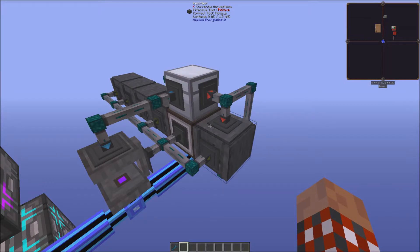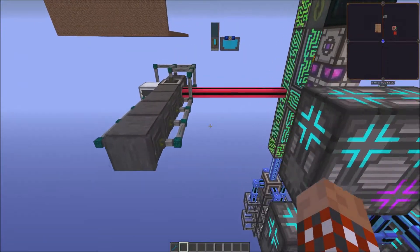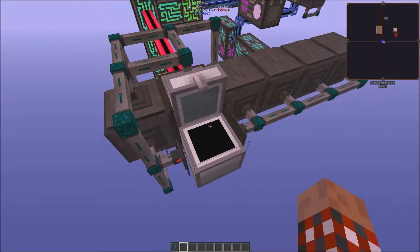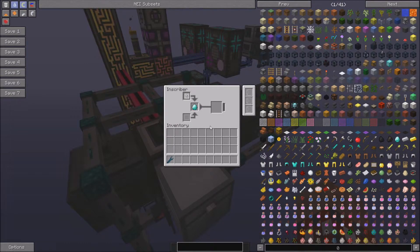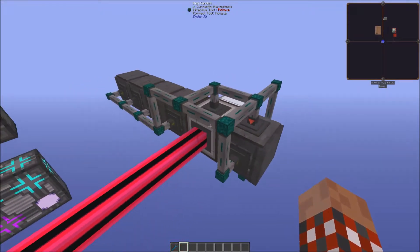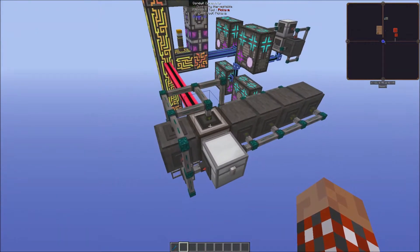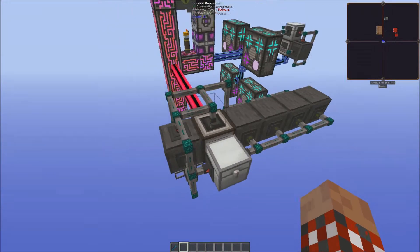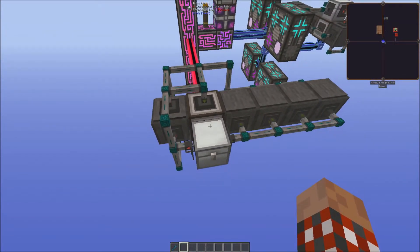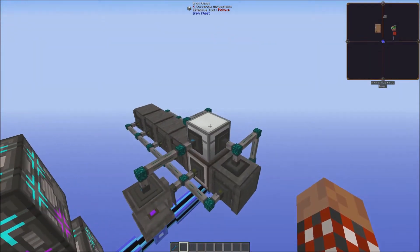Another user, Spellmist, was having problems because items were going into his inscribers and not just into the chest, which was very weird. He was kind enough to let me jump onto his system and take a quick look. What was happening is things were going into the chest, but stuff was also going into the inscribers next to the interface. There's an order in which the interface will shove things into containers next to it: below it first, then to the top, then north, south, west, and east. His inscribers were on the same level as the interface, so it was shoving things to the inscribers to the side as well as to the chest. If you have it set up where the chest is on top, it's going to work out just fine.